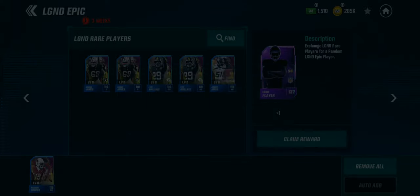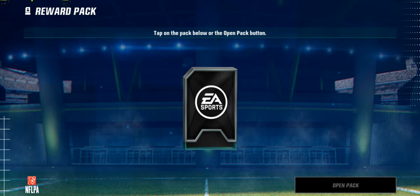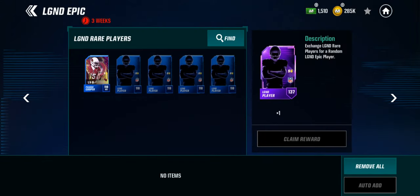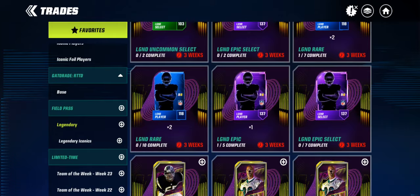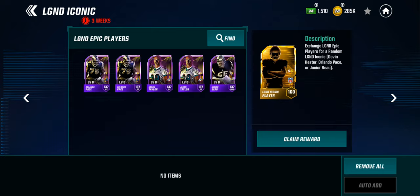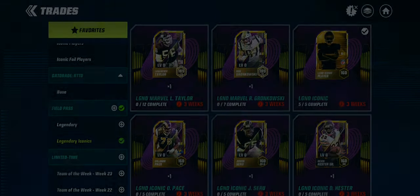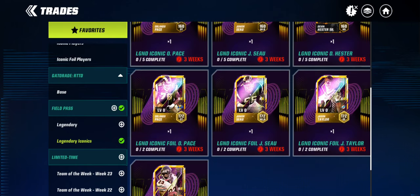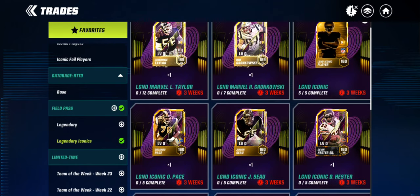I was hoping to get Jason Taylor, but I don't even know if you can get him out of the random Iconic pack or set. So I'm guessing we'll get a foil here. Even if we do get Jason Taylor, I'll be happy with it, but I'm expecting a foil out of the three.